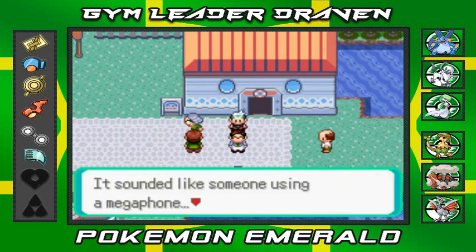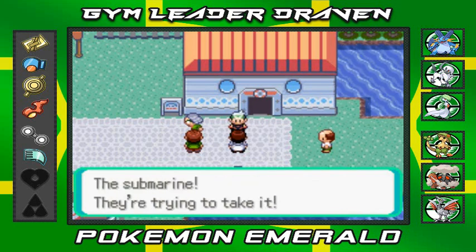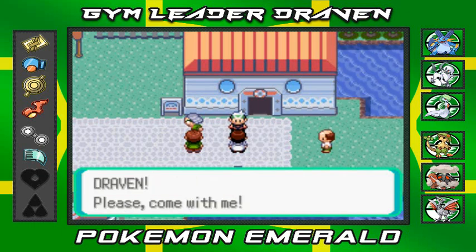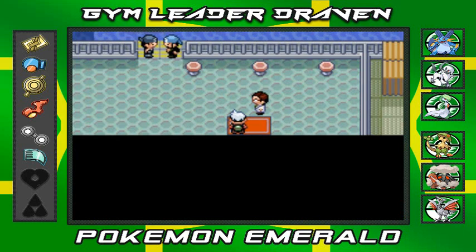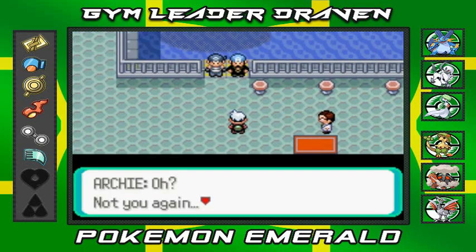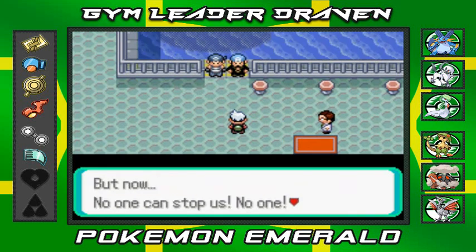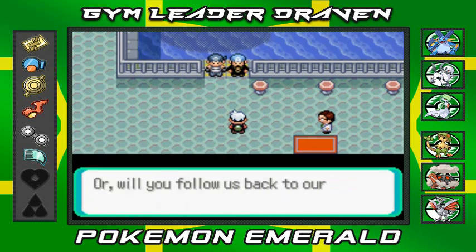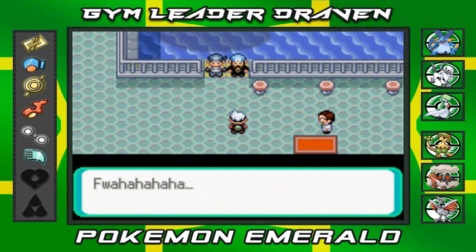It sounded like someone was using a megaphone, and then — it's from the harbor! The submarine, they're trying to take it. Captain Stern asks Draven to come with him. Team Aqua is right there, and their leader says: 'Not you again. You are tenacious to track us here — that much I'll give you. But now no one can stop us! Follow us back to our hideout in Lilycove City. Fwa-ha-ha!' And they jump and leave.